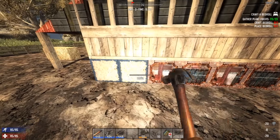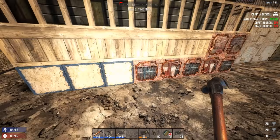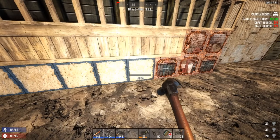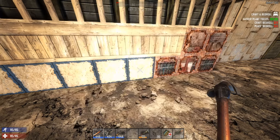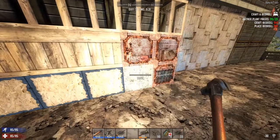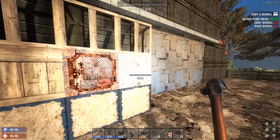Then once you've done that, you can start going to concrete. There are two levels of concrete that you can do. I've got some concrete mix here, but this gets to be very expensive, so I would say don't do this randomly unless you've got a lot to burn.